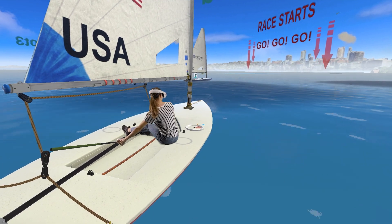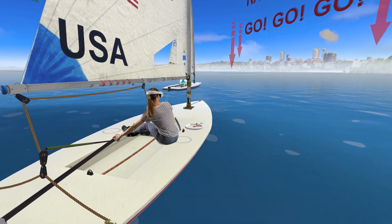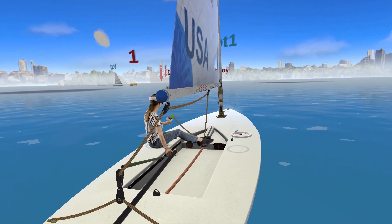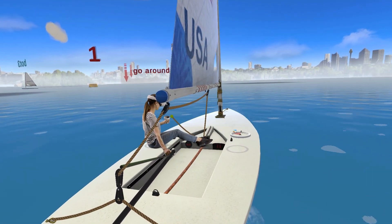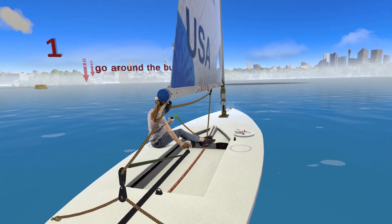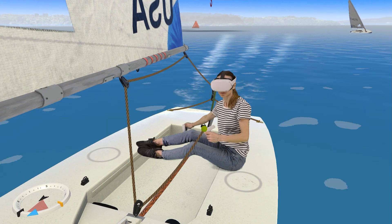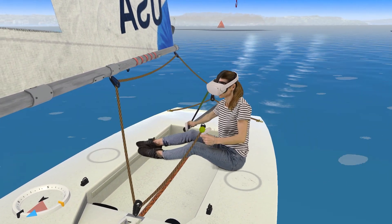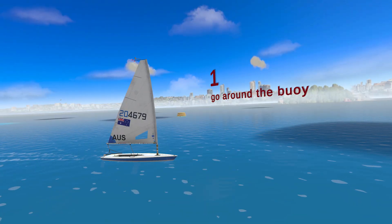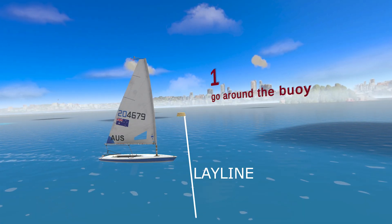Time to cross the start line. Now it's time to sail upwind to mark number one – we will zig-zag, avoiding the no-go zone. As you are sailing upwind, make sure to keep your sails tight and the boat balanced. Once you reach the lay line for mark number one, it's time to tack.